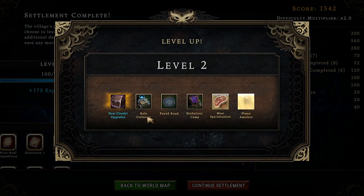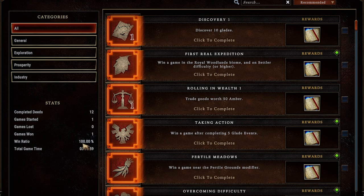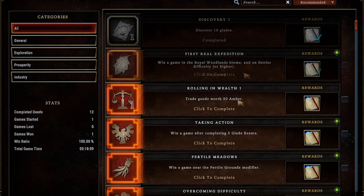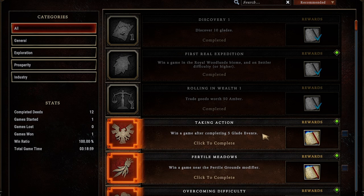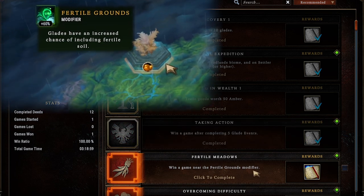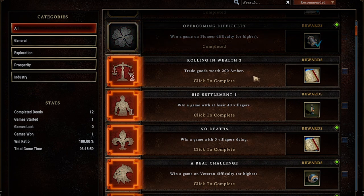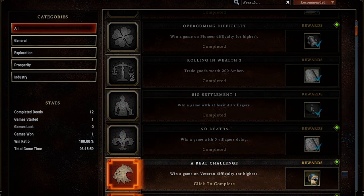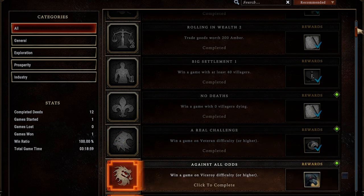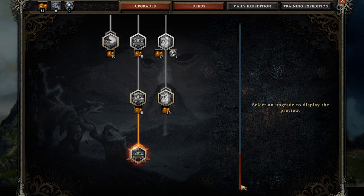We get a bunch of XP and unlock some critical stuff like the rain collector, which can produce spark dew, and advanced herbalist camps for faster production and higher-tier node harvesting. After completing the run we can see we have a 100% win rate and did a bunch of achievements: discover 10 glades, win on settler difficulty or higher, trade goods worth 50 amber, complete 5 glade events, win with the fertile grounds modifier. More achievements: win on pioneer and veteran difficulty, 40 villagers (earn the lamp cosmetic), no villagers died, and since we won on viceroy we get a new trader who sells mystery loot boxes.